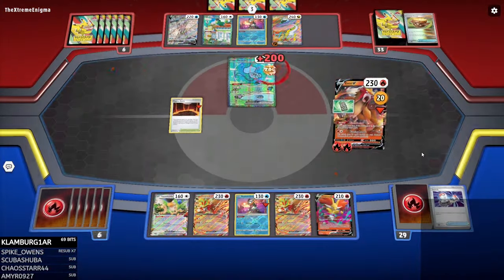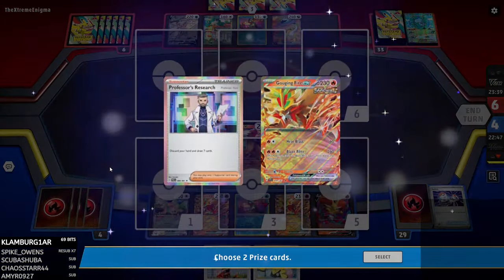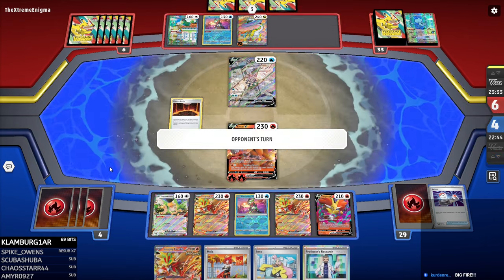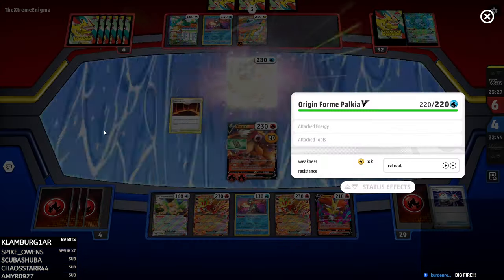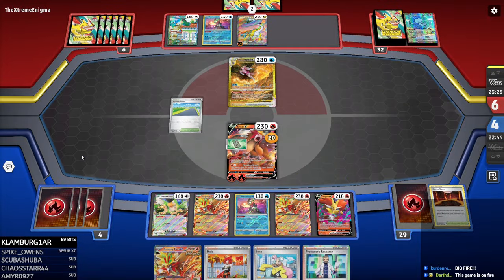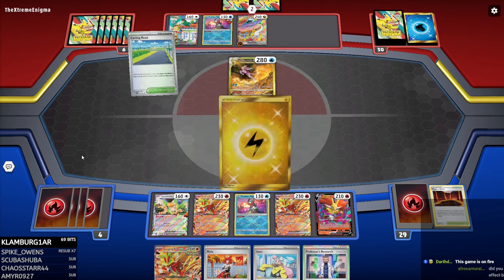Oh my god! I told you the game is going to be broken the rest of the stream because I looked at a card as an attack was happening. And of course we get the worst things off the prizes when I'm trying to use Mela. If you embed a card during an attack, that literally breaks PTCGL and you just lose your mind the rest of the game. The game is on fire. So let that be a lesson: don't look at Pokémon cards in Pokémon TCG Live.